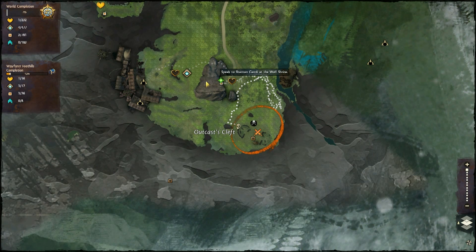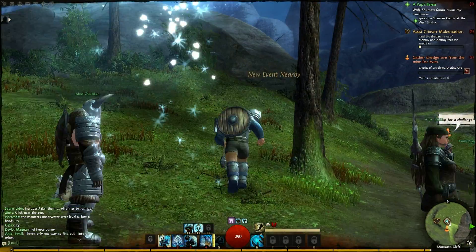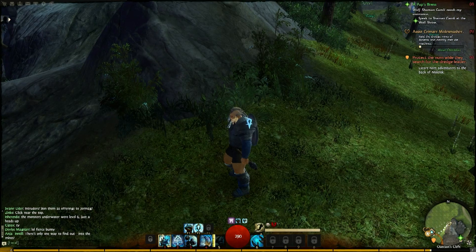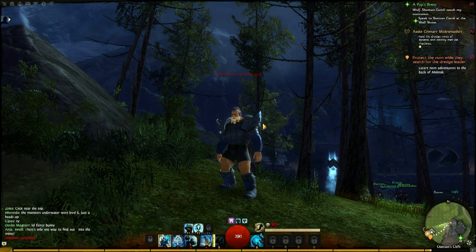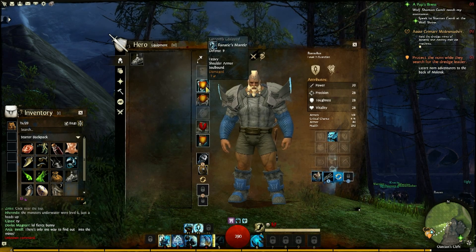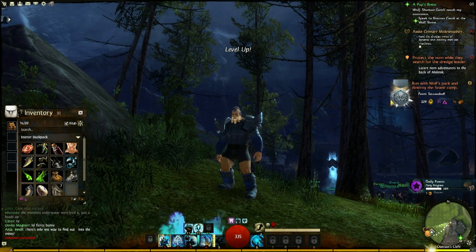I noticed that it actually costs to respawn. I don't know if there's a free respawn point anywhere, but this one costs. As you can see, my pants broke — so I'm now pantsless and I have to go back to a merchant vendor to get them fixed. I can see the red shield indicator. Gear damage accumulates fairly fast, even with just normal wear and tear, not just from actually dying.